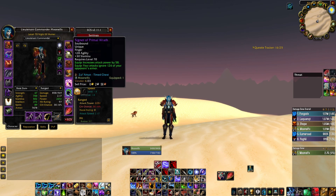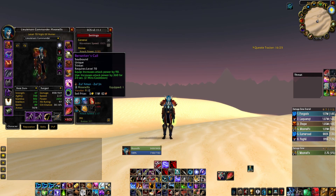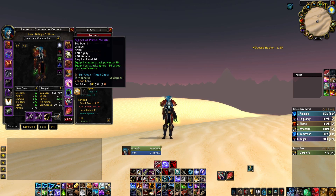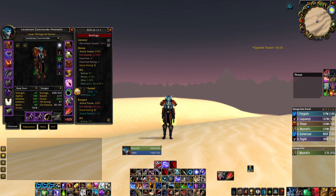Otherwise, in ZA we've gotten really lucky with the drops — we have almost all the gear we need from ZA. We got this ring, the armor pen ring, the first week that we went to ZA. It's the best ring you can possibly have. We're actually rocking about 784 armor pen, which is awesome. Overall this is a really, really solid ring.